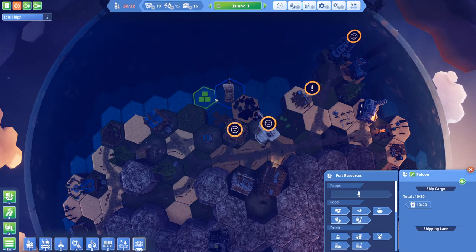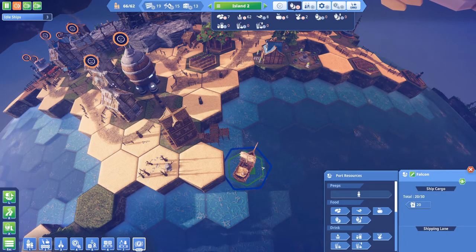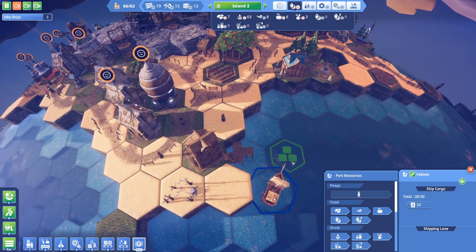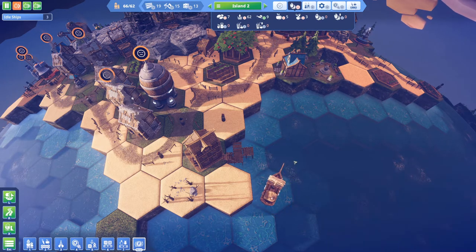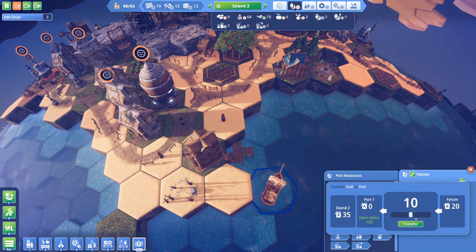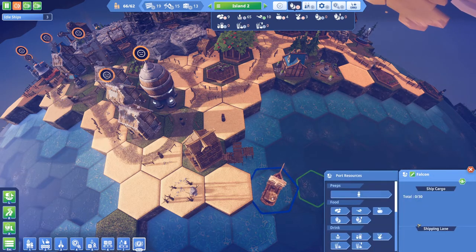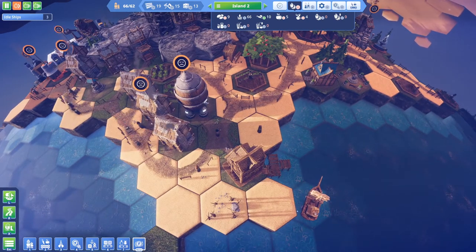So once the ship gets to 20, we'll come back and fill the rocket up and see what happens. The ship with my final 20 fuel for the rocket has arrived, so I'm going to load that up now and see what happens. It's loaded into the port now and people will come and collect it.